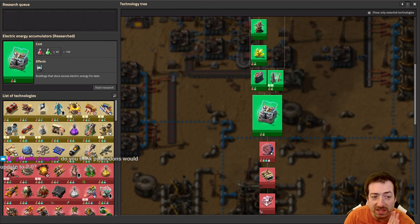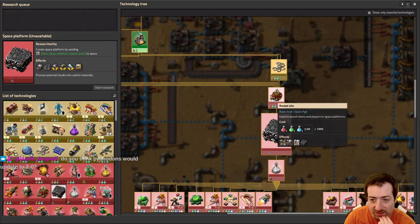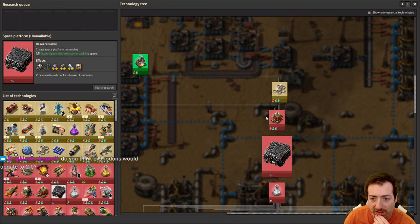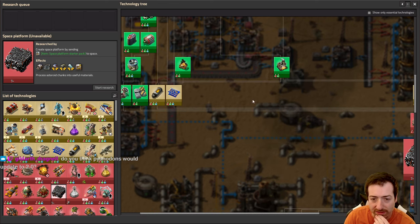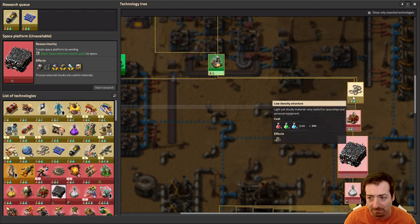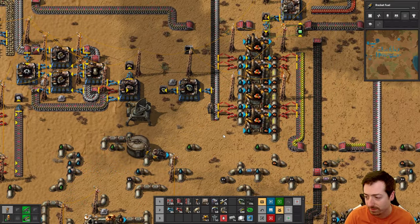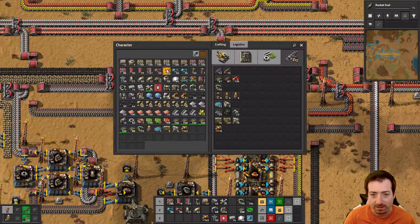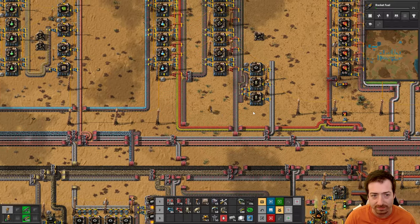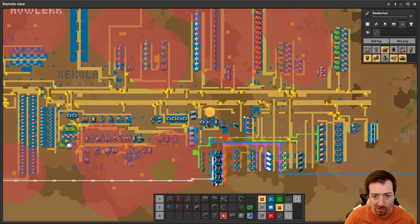What do we need to get this whole space platform thing? So we need the rocket silo, which needs low-density structure, blue chips, and rocket fuel. That's it? Guys, we're basically in space already. Come on now. This is awesome.